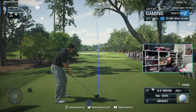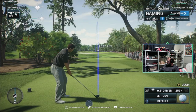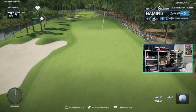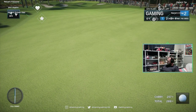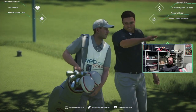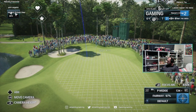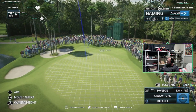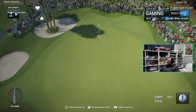Hole number six, 393-yard par-4. What's in store for us here, Frank? Really, when you stand on that back tee there's an overhanging limb that you just get an eye of, so if you try and hit that ball a little too low, that's going to encourage a miss. Approach shot here at six — good chance to make birdie. You can almost cut the screen into thirds: there's that front third, the left third, and of course the back third. Good swing, good shot yet again.